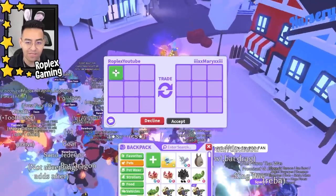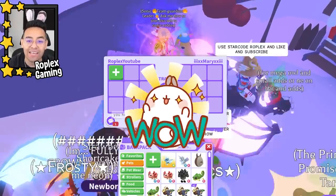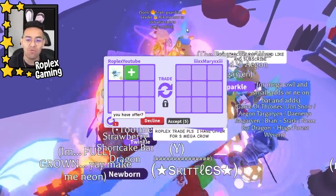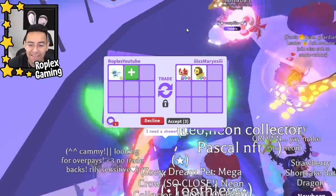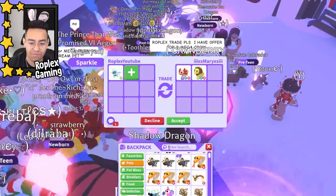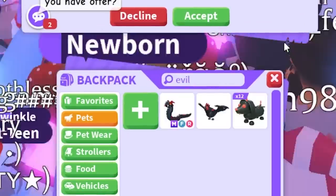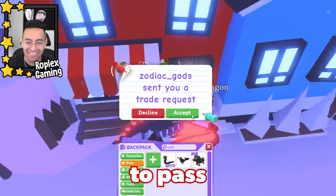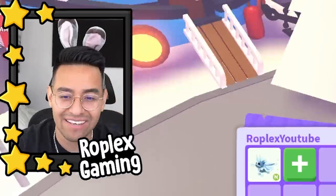Moving on — there's the person with the mega giraffe. Oh, it's Sonic Soccer 2008 — that's the guy with the auto merch, shout out to him. Mary asks if I have an offer. I want that neon lion but I don't have a crow or an evil unicorn, so we're gonna have to pass. Lions are worth a ton.